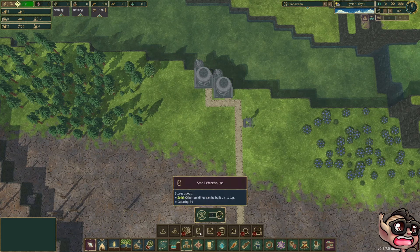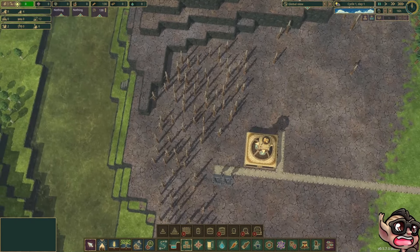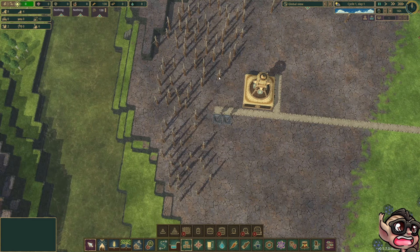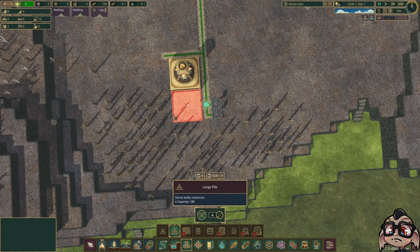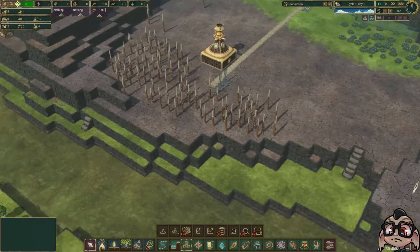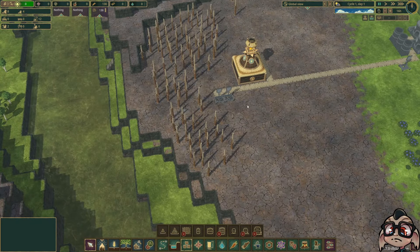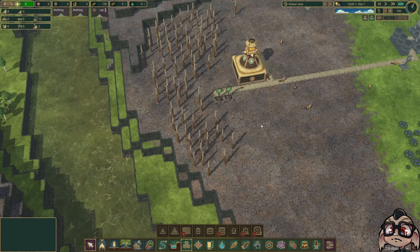We'll also need somewhere to store our timber, so it would be nice to put a large pile in here, but there's a tree in the way. We're going to need to wait for our loggers to come and cut this down before we can actually put our storage in. So this is everything — let's press play and get this going a bit faster. Also going to have more people turned into workers.